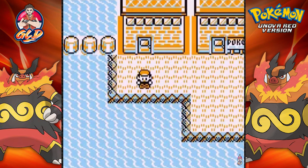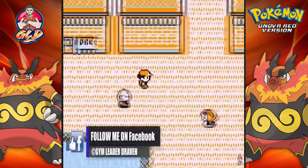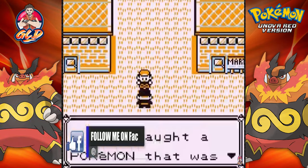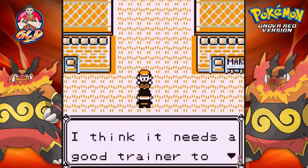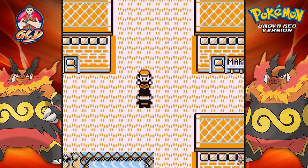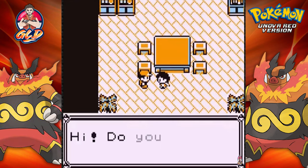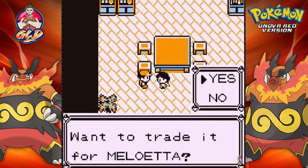That's one Pokémon down. Let's take a look at what we can find here in Vermilion City now that we got a Unovan Pokémon. Talking to this guy — he just caught a Pokémon that always seems to get into mischief and thinks it needs a good trainer. This is intriguing because this is like Pokémon Yellow stuff. I wonder what Pokémon we'd get from him, but we need our third badge first, so we'll have to wait a little longer.